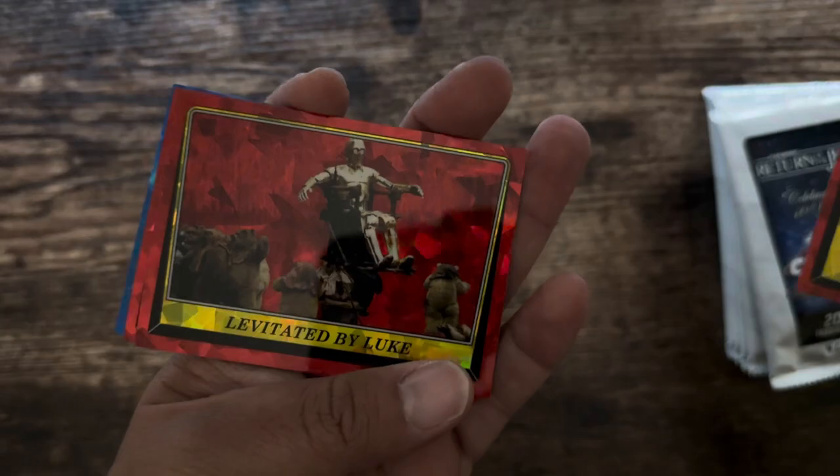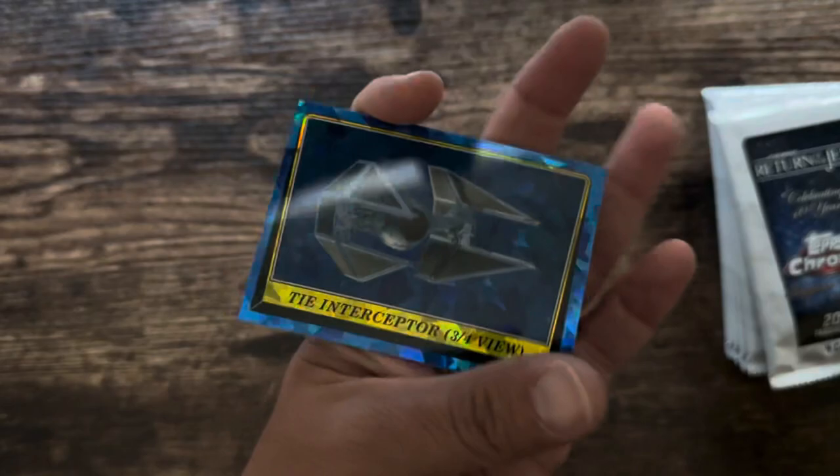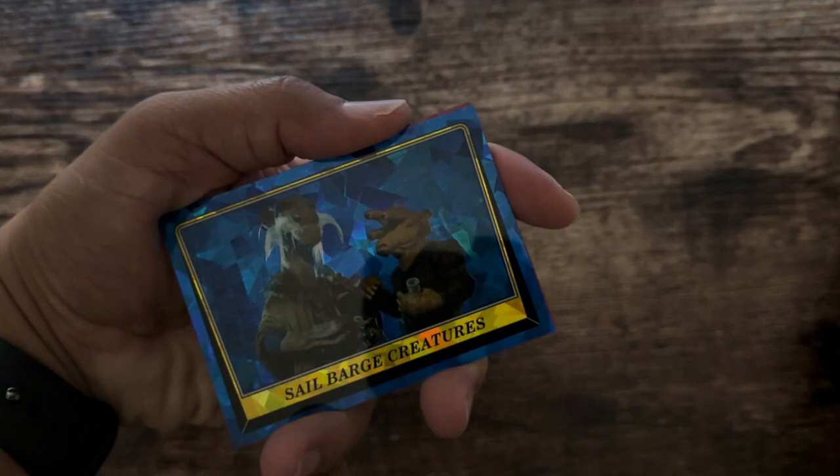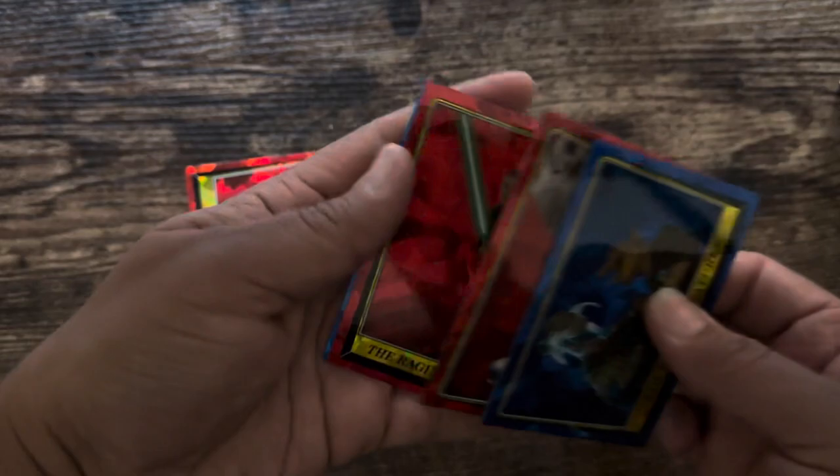So here are the cards. We have Kimura and Guard — here's what the back looks like, really cool set. Levitated by Luke, Observed by the Ewoks, and an Interceptor three-quarters view. Then we have Sail Barge Creatures, the Demise of Jabba the Hutt — that's a cool one — the Raging Battle, and the Dreaded Rancor.